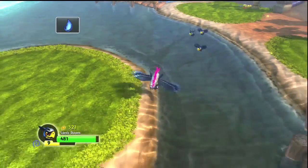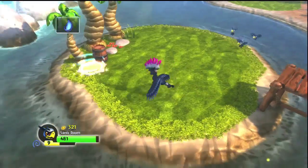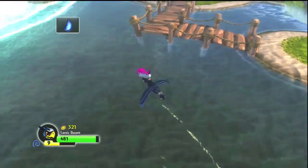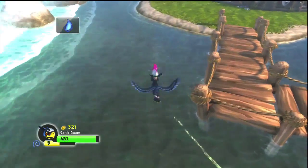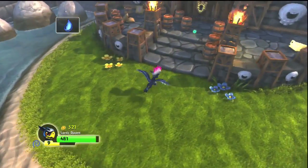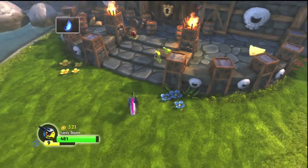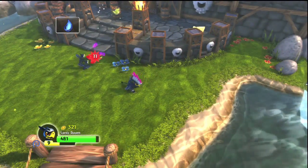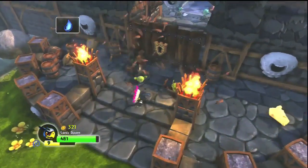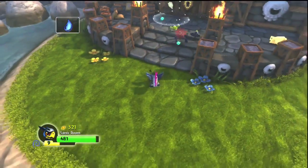Now we can go flying — we're going to fly around and check things out. If there's any bad guys around, my little baby Sonic Boom guys will go after them. They're a little slower than me — I'm the mommy, I get to go first — but they eventually catch up. And now they're attacking. I don't even have to do anything; I just fly around and let my minions take over.